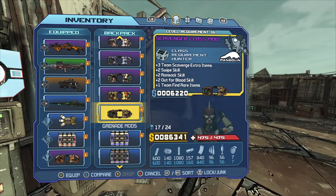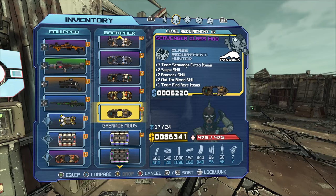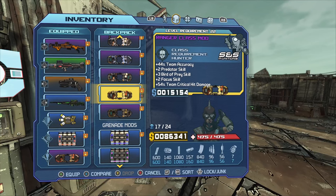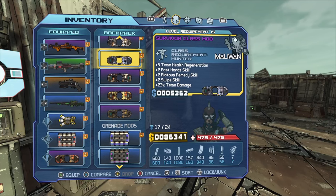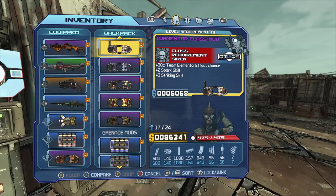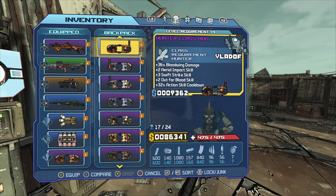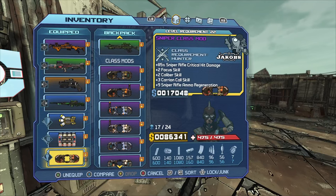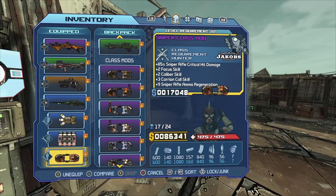I've got a Scavenger mod — I've upgraded it and it gives you extra rare items. I'm not sure if it affects vending machines but you can chuck it on just in case. I've also got an amazing Ranger one and a Mercenary Siren one which gives you some good stats. All of this gear is farmed just from these vending machines — obviously this is for my brother since I'm doing a one-life run.